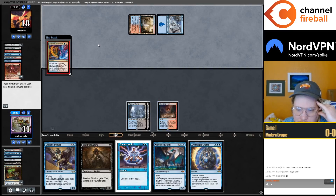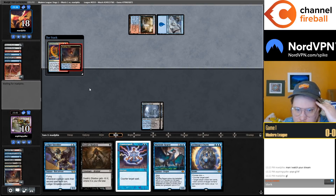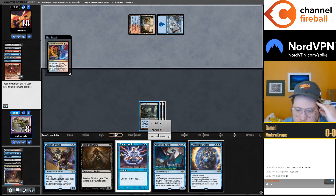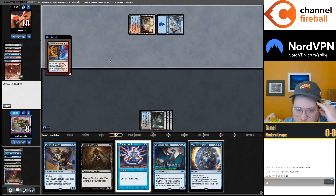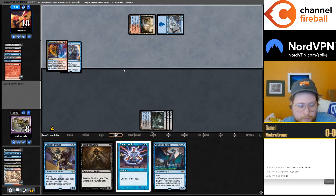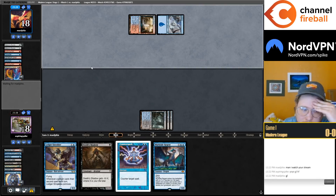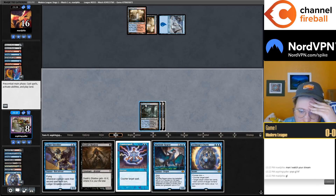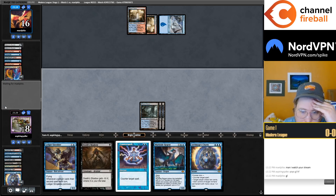How we want to counter this — because my hand is so threat-heavy I'm supposed to go Watery Grave, counter with Archmage's Charm. But it's certainly close. They play land and untapped Steam Vents is the land. Now we've drawn a Charm and we're in the same spot we were last time — I think I will pass back again.